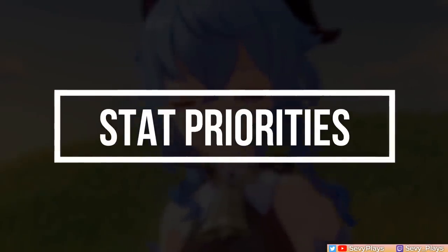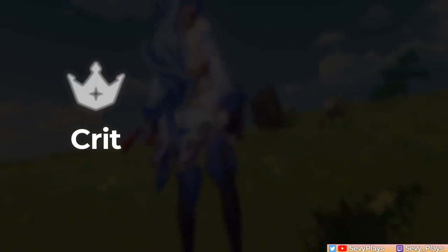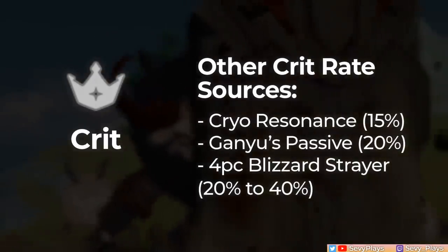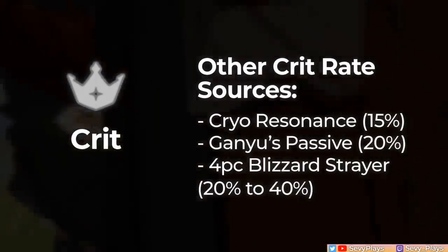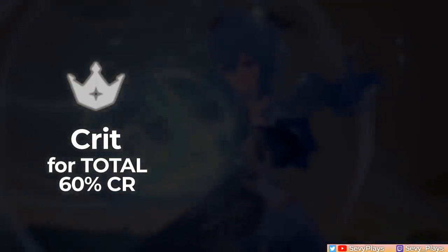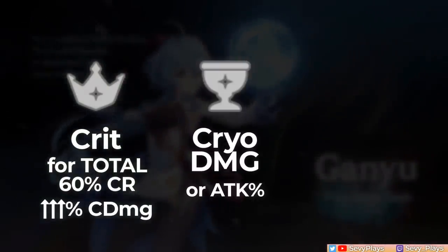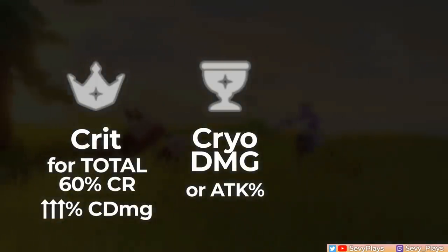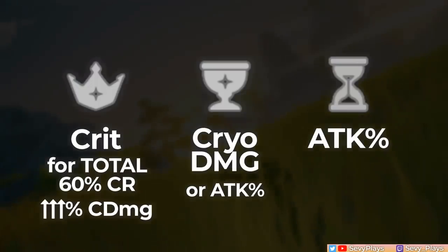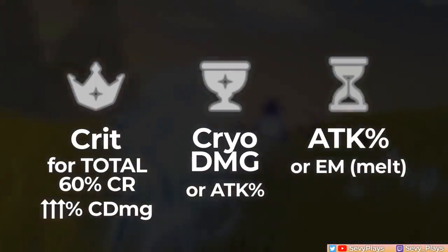Let's look at her stat priorities. For DPS Ganyu, she will definitely want a Crit Circlet. Ganyu's ascension stat is Crit Damage, but remember that Ganyu has several sources of Crit Rate: Cryo Resonance, her Passive Talent, and the Blizzard Strayer set. So if you can achieve at least 60% Crit Rate in total — not just from her actual Crit stat but including other sources — then I recommend just building your Crit Damage upwards. For Ganyu's Goblet, you'll want a Cryo Damage Goblet, but an Attack Goblet can be a temporary substitute. Ganyu's sands will depend on your playstyle — in general you can just get her an Attack sands, but if she's in a Melt comp, go for EM. Still, consider their substats too, as that can make one much better than the other.